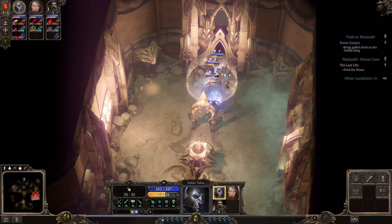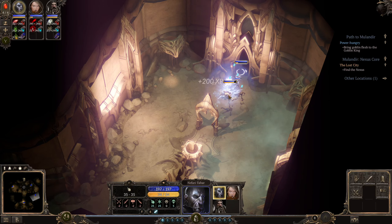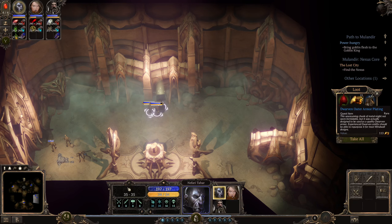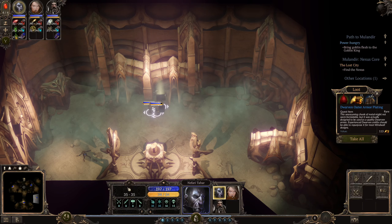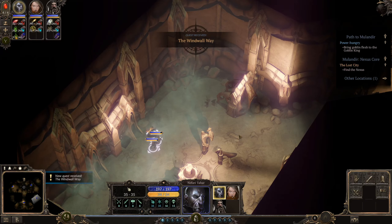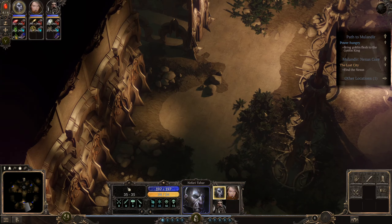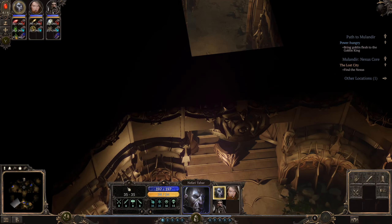Wait — if I have this aura here, then also the zombies will go faster and attack faster. The possibilities are endless — auras are amazing. And there we have another one. More dwarven outer armor plating — another one for the windwall way, I believe. This unassuming chunk of metal was actually designed to be used as quality dwarven armor. Someone in Windwall might be able to manage this kind of thing.